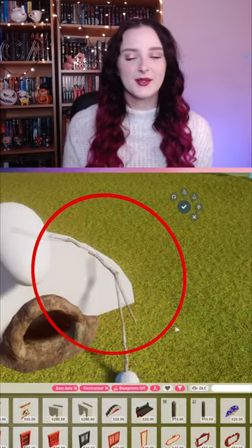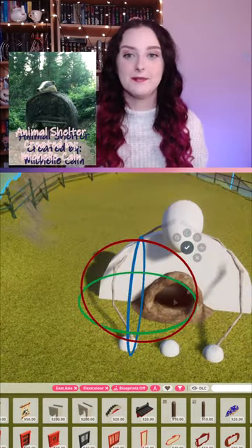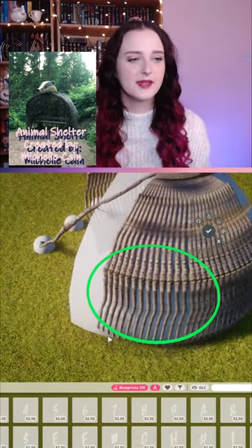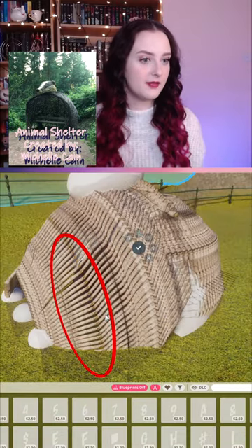European badger habitat inspired by the sculpture walk in the Forest of Dean — there was a bench to sit on inside the badger dome, and I thought it would be a really nice cover for the new badger burrow.